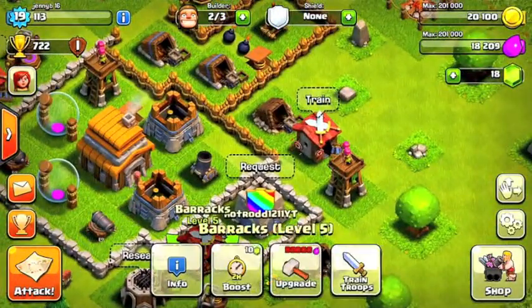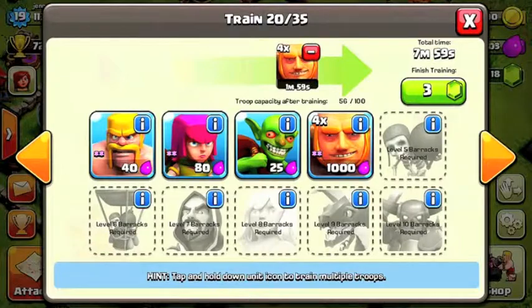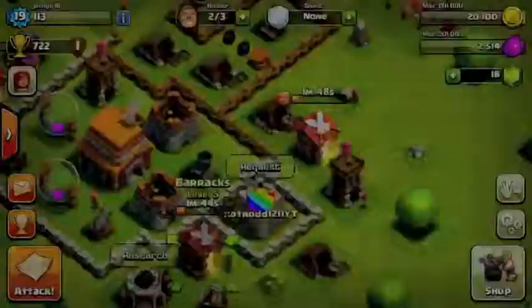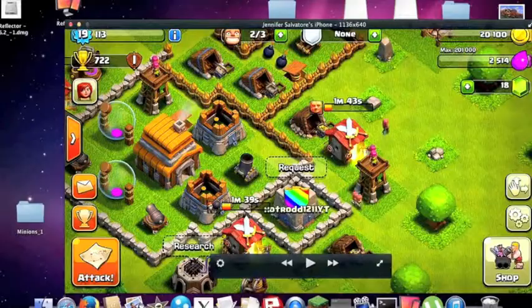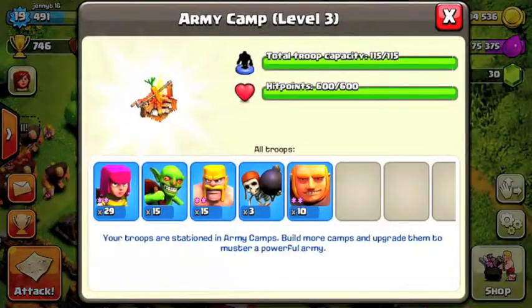Let's get some troops going and get into our first raid. I'm thinking three wall breakers and goblins, and the rest of our troops. So I'm back and I'm ready to kick some butts in some raids. This is my army camp: I've got 29 archers, 15 goblins, 15 barbs, 3 wall breakers, and 10 giants.